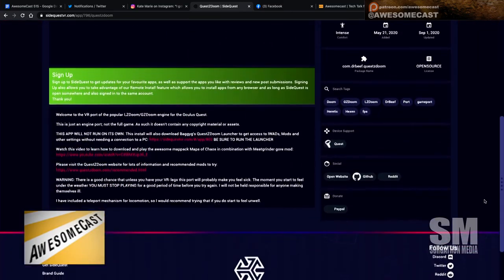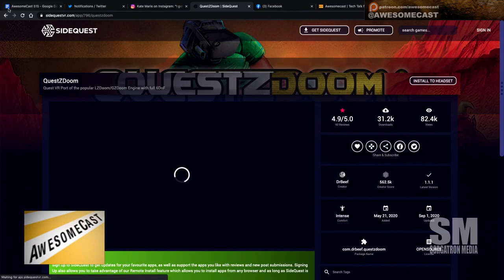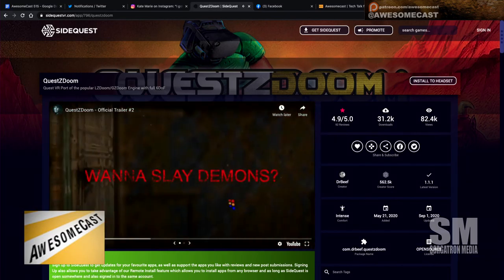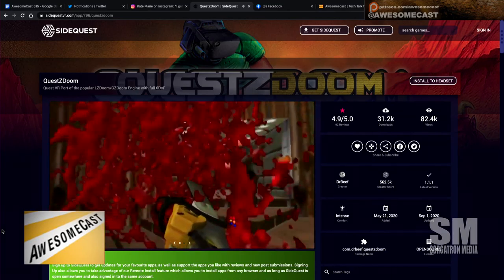What you have to do is put your Quest into developer mode. You can use a sideloading application meant for Beat Saber called BFBM, and you can download that off their GitHub. Then you download the SideQuest application and it will let you load Android APKs onto the Quest VR.